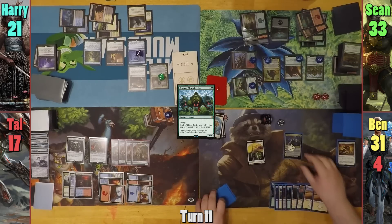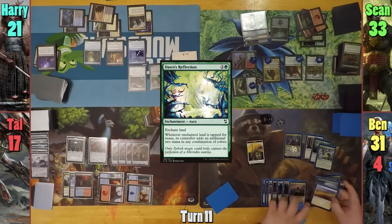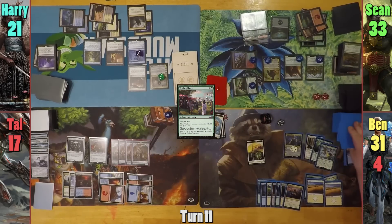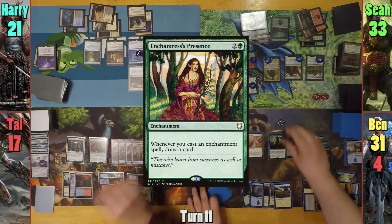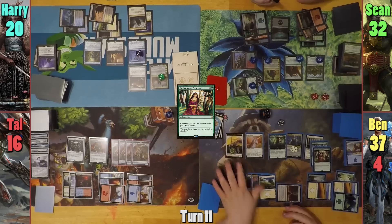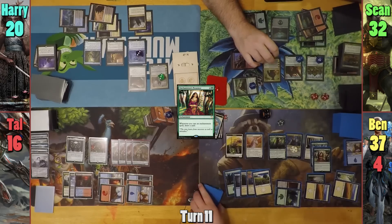Ben uses Estrid's ultimate to bring back all of his enchantments, and all of his auras, attaching Dawn's Reflection to a Plains and Verdant Haven to another, gaining two life as it enters. He then draws five cards from the Eidolon. Ben then casts a Loyal Unicorn and brings out Enchantress's Presence. He extorts it from Blind Obedience, and draws as it enters. Ben then swings his Vigilant Soldiers at Lord Windgrace, and Sean blocks two while Windgrace takes four. Ben discards down to seven and passes to Tal.